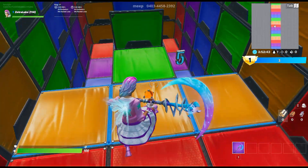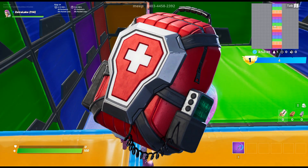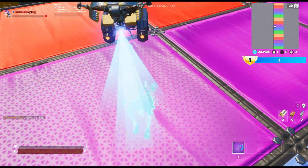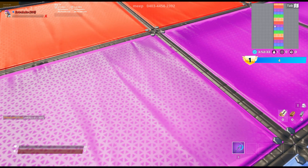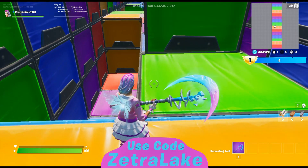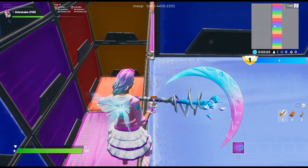For the first combo we have the Antidote, and this one matches very, very nicely with the colors. But the theme really doesn't match at all — this is like a medic back bling and Harley Quinn is like a crazy person, so the theme doesn't match, but the colors match very, very nicely. So this is just a really cool combo.